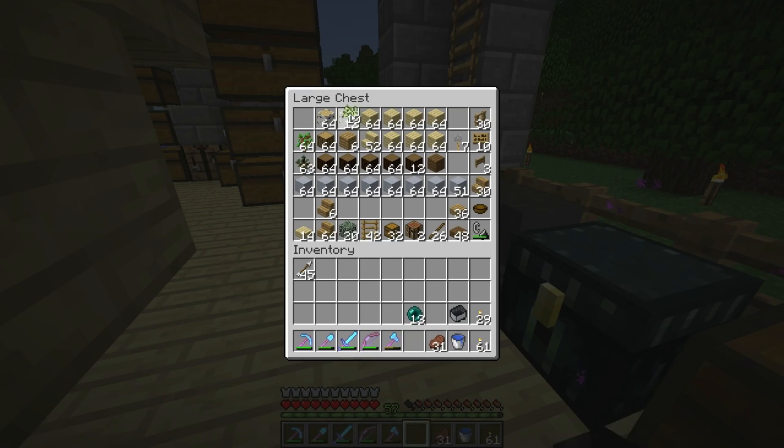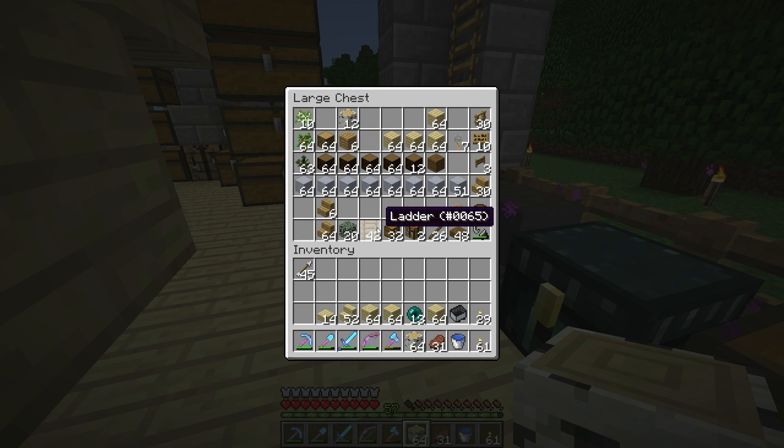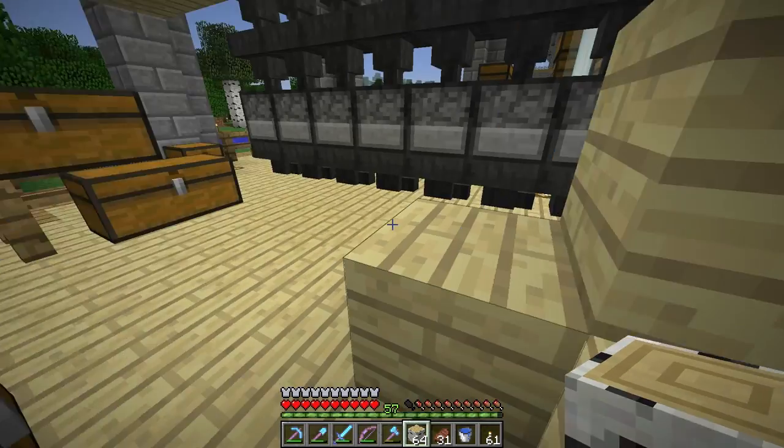So yeah, today we're going to start working on that storage room. Let's get some materials together. I only got like a stack plus 12 birch wood - it's not a whole lot. I got a bunch of planks though, and some stairs and slabs. Probably going to need a crafting table. I think we're good for now.